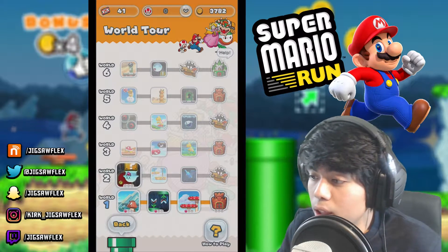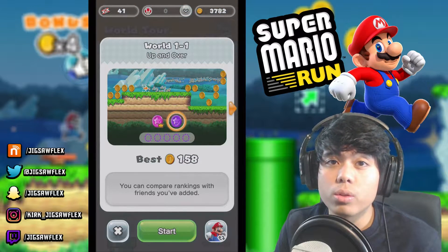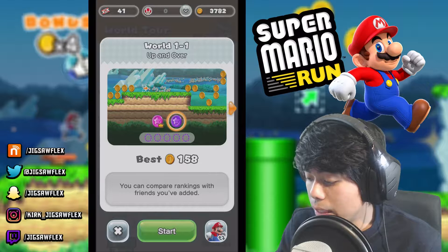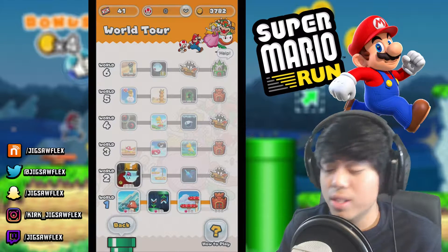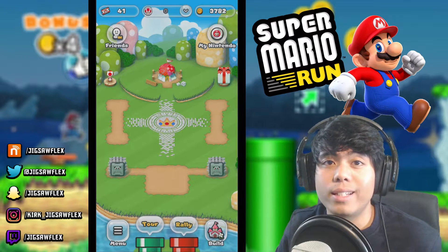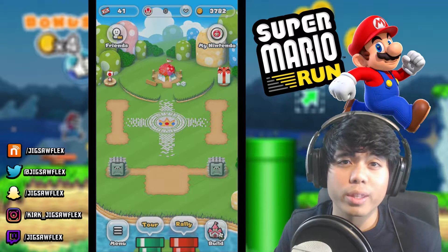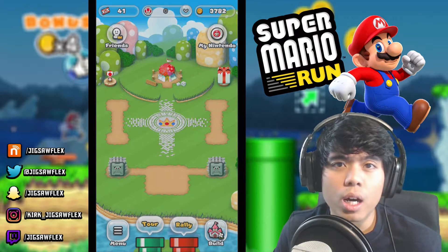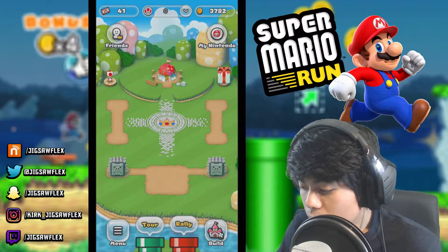I did a little bit of World 1 today. After beating it the first time, you're able to do it again, but instead of getting pink coins you get purple coins, which I'm guessing lets me compare rankings with friends I've added. And here we are on the castle grounds page where you can customize your castle — kind of like if you're familiar with Fire Emblem Fates, Birthright, Conquest, or Revelations, where you're able to create things in your castle.